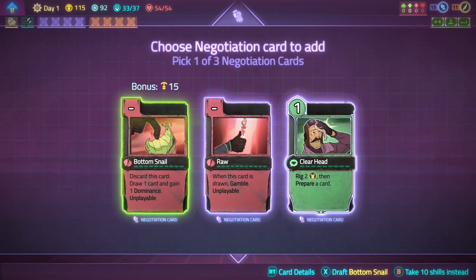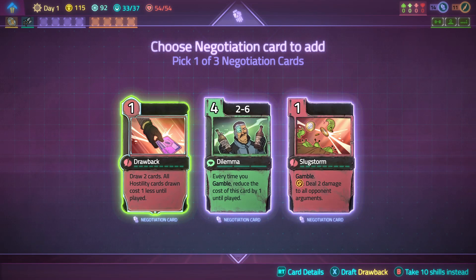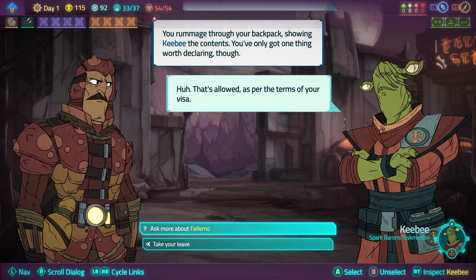I'll draft two negotiation cards. Draw two cards - all facility cards drawing possible unless until played. Dilemma is a very good card, I'll take both Dilemma. No Longer Gamble is very good.